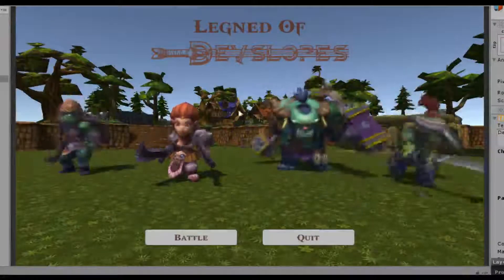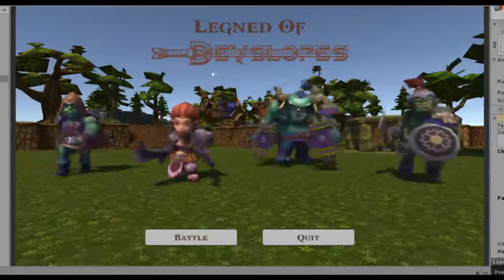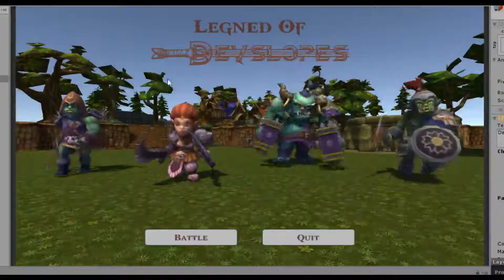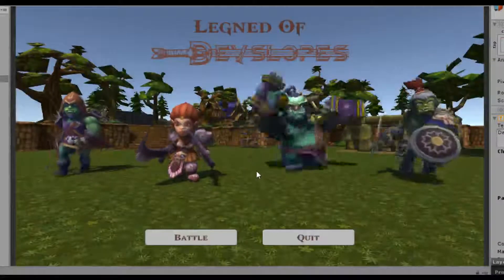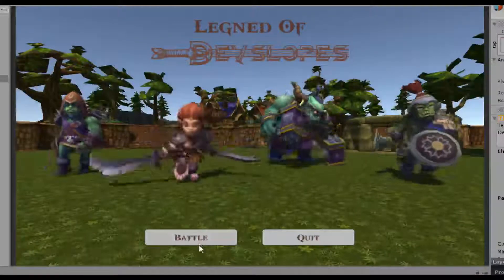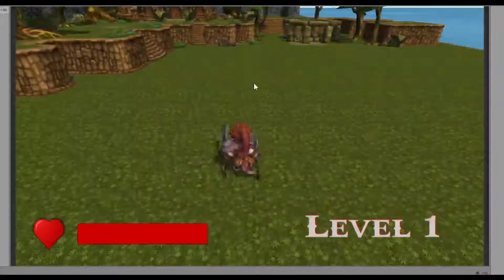The waves consist of three enemy types and the number increases steadily as the game goes on. The game starts with a menu screen which shows off the enemy types, the hero, and a few of the animations, and you can click Battle to get into the game.